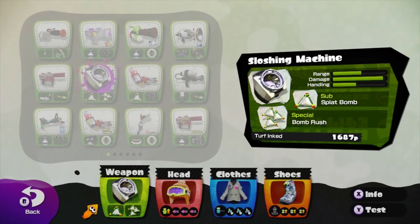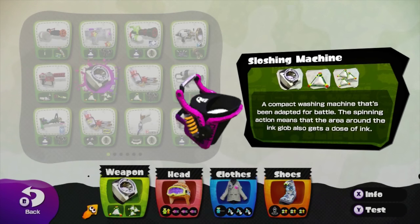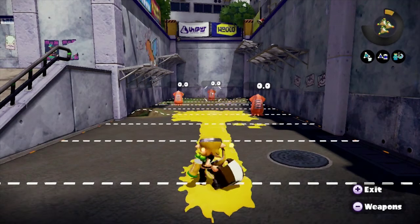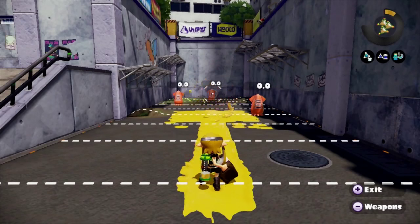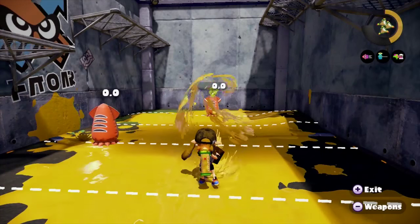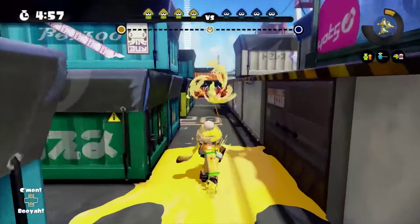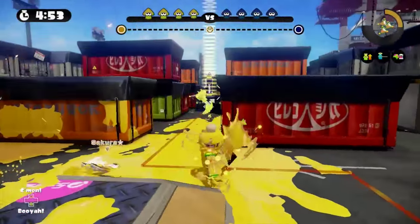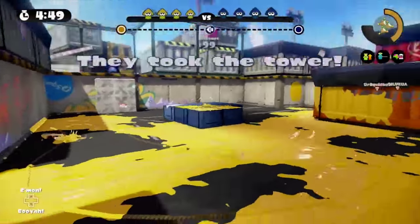Of course, it is a slosher, and it actually has stats that are very similar to the regular slosher stats. It has a range of 55, so it's going to outrange the slosher a little bit, a handling value of 45 so your movement and strafing is going to be a little slower on the Sloshing Machine compared to the slosher, and a damage output of 95. Now, this damage output is actually a bit misleading, because although it does out-damage the regular slosher, it only does so when you fire with a direct hit.